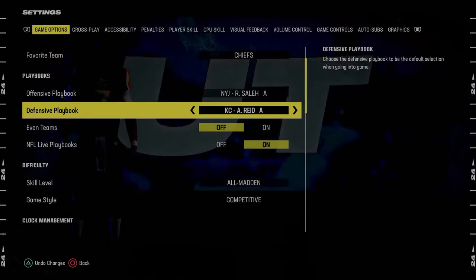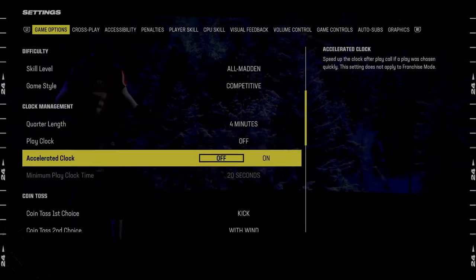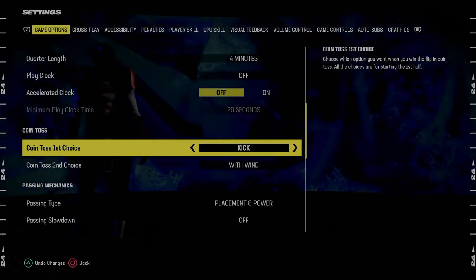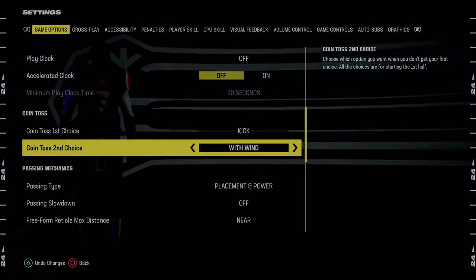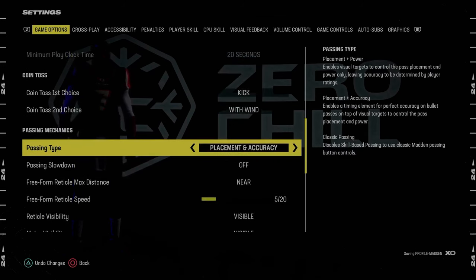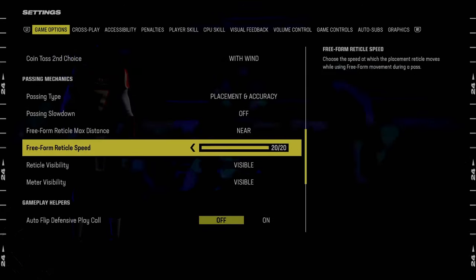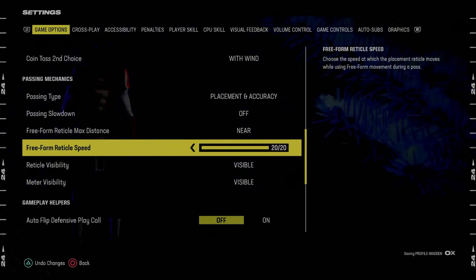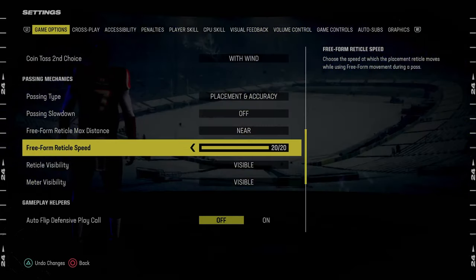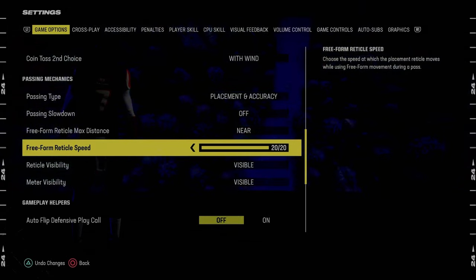I really like Kansas City — it gives you the most versatility. From there, going through settings: for coin toss first choice, you want this always on kick. Coin toss second choice, you want this on with wind. For passing type, I'm going to change this back to placement and accuracy, going near 20 out of 20 to mess around with that.